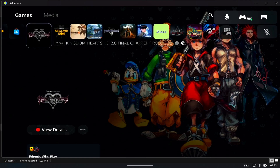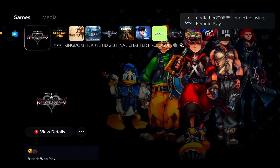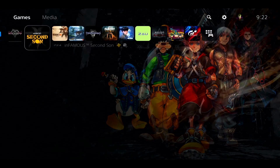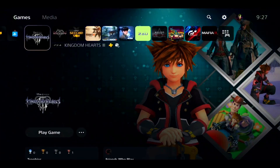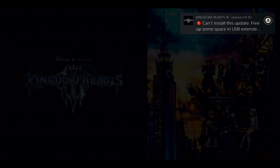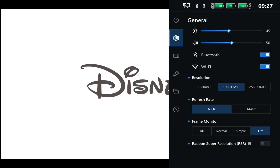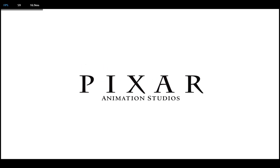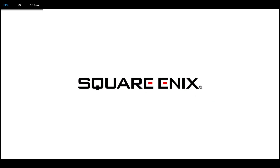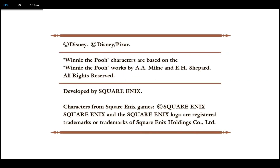Go into the installation folder and browse for the Chiaki for Deck executable. Sort by name to find it easily — once you click the executable, just click that option. And there you've got the Chiaki for Deck app ready to boot into the PS5.